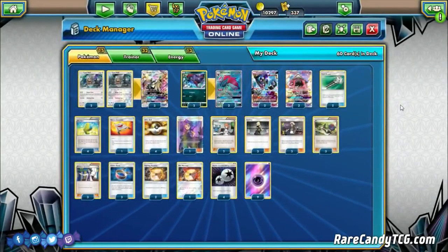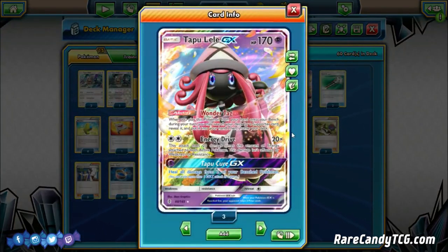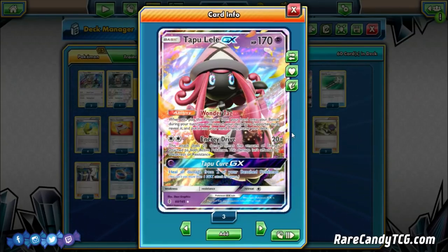Rounding out the Pokémon line, we're playing three copies of Tapu Lele GX, of course, for that Wonder Tag ability to search supporters out of our deck. Since we play Double Colorless Energy and Psychic Energy, we can actually use both of its attacks in this particular deck.